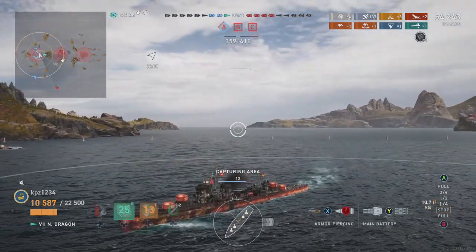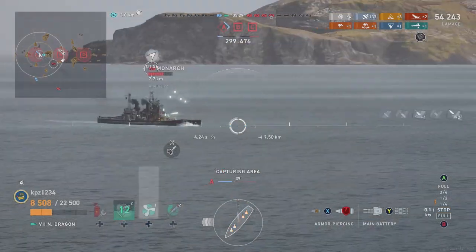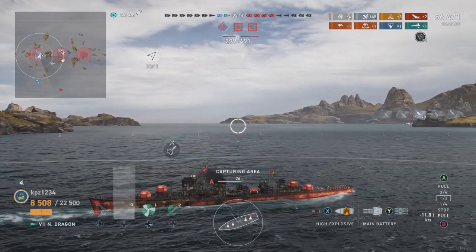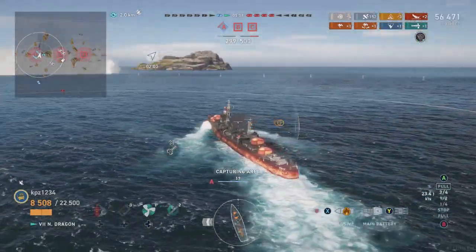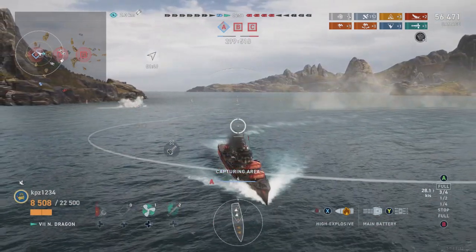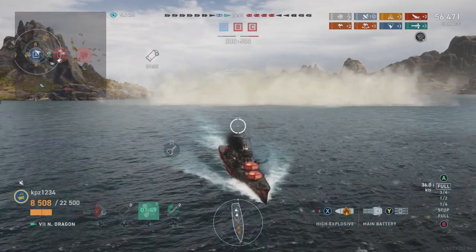We are spotted so we put up our smoke screen - that may have been a waste, but seeing as we were just shot at, I'll consider it worthwhile. We start shooting at the Monarch, switch to HE to hopefully set him on fire. Unfortunately in this ship you're reliant on teammates to spot targets when farming damage from smoke. Because the Monarch is encroaching quickly I'm going to leave my own smoke screen - a shame because this is a beautiful long-lasting smoke screen. We do get a solo cap, but right now survival is more important.